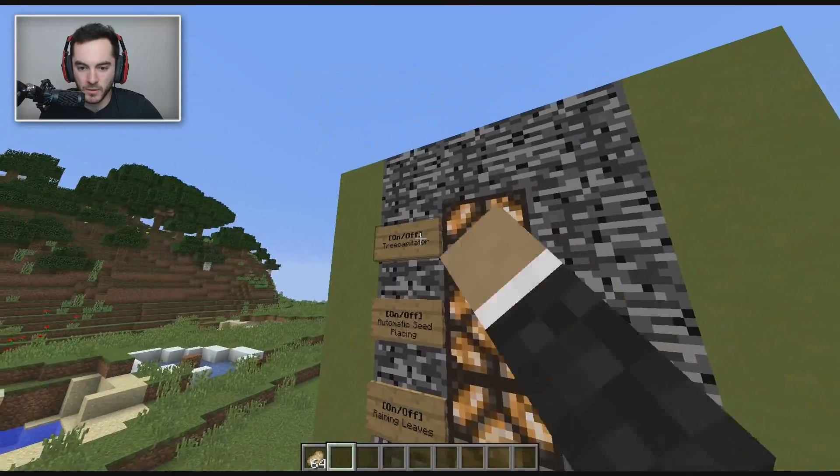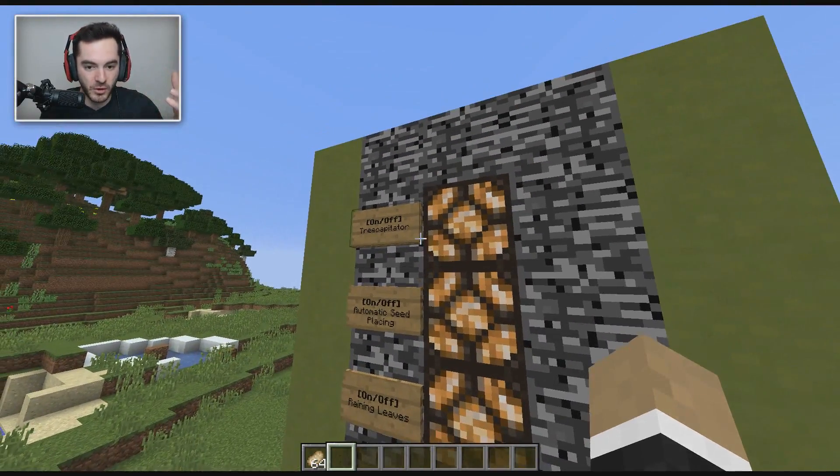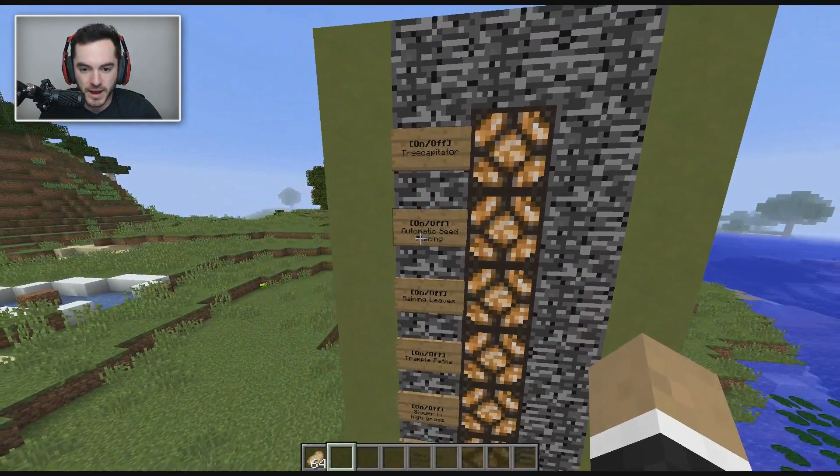You can toggle them on and off just by right-clicking on the signs, depending upon what you want. We'll start off from the top and go down to the bottom.